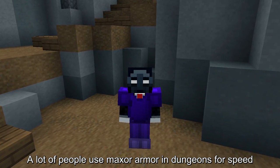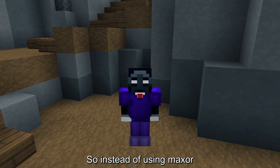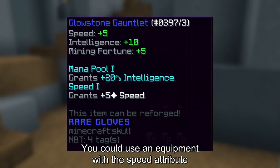A lot of people use Backpack armor in dungeons for speed, which may reduce their damage. So instead of using Maxor, you can use equipment with the speed attribute.